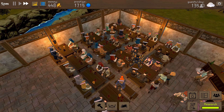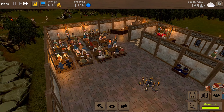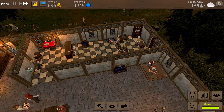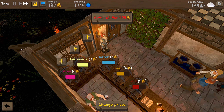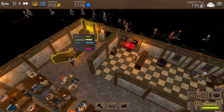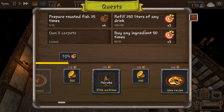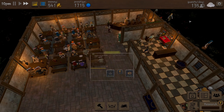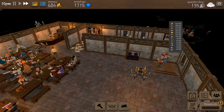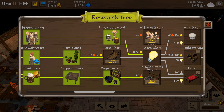Our pub sounds really loud — all our tables are full apart from maybe one seat! This couldn't be going much better. We've got loads of stuff to fill up — let's top everything up. Refill all drinks — we need 305 coins but look how fast that money is coming in. Everything is topped up and we are good to go. We finished the research, completed two more quests — 250 liters and 50 ingredients — and got 350 coins as well! The research unlocked milk, cider, and mead.